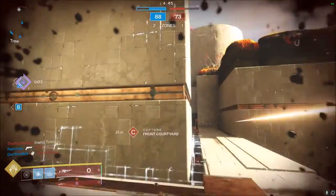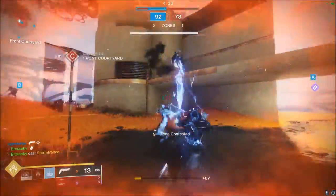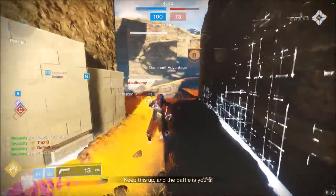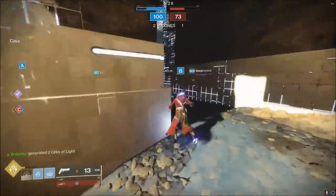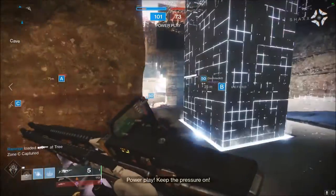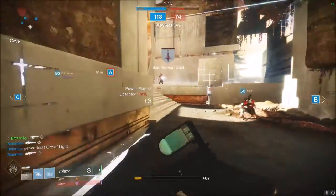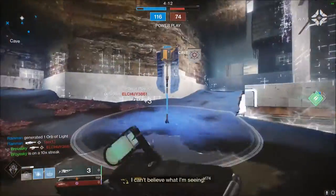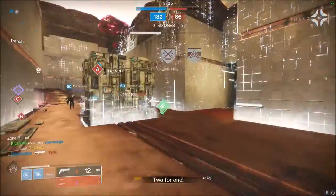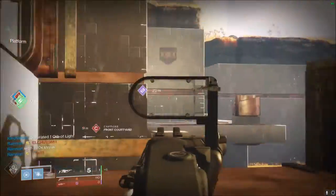Quick recap: you need to complete 7 of the 11 triumphs for the Revelry event — things like getting melee kills in the Forest, making orbs in the Forest, or killing 20 bosses while wearing the Revelry event gear, which can be gear from bounties, the Forest itself, or even Eververse gear. I'd definitely go ahead and stock up on those to get the triumphs done as quickly as possible. You'll also need 300 Reveler's Essence, which sounds like a lot, but you get about 15 per strike and 15 per Crucible game, and bounties give you some too, so it's really not that bad.